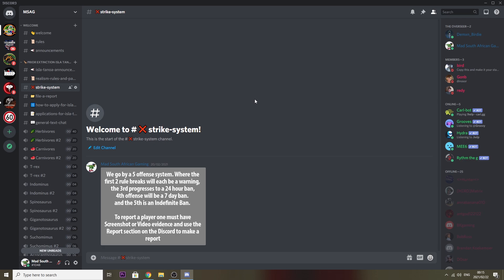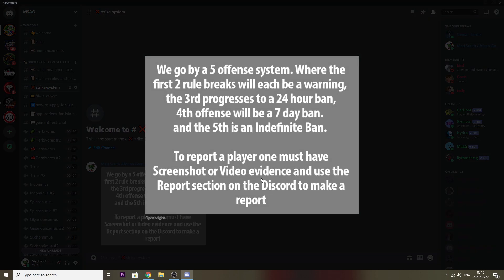Strike system: we go by a five-offense system. The first two rule breaks will each be a warning. The third progresses to a 24-hour ban. The fourth offense will be a seven-day ban. And the fifth is an indefinite ban, ladies and gentlemen. To report a player, you must have screenshot or video evidence, and use the report section of the Discord to make a report.